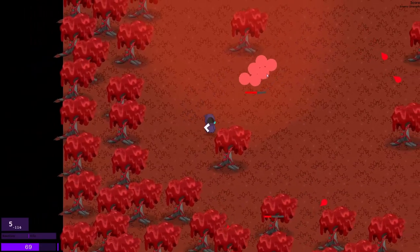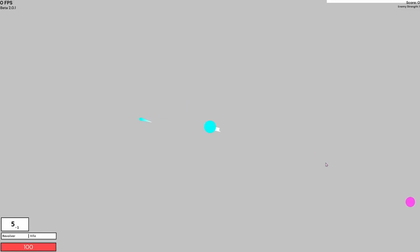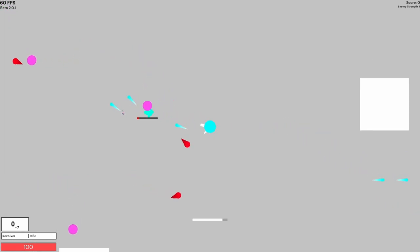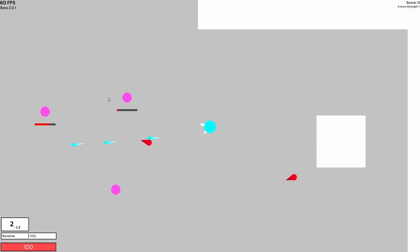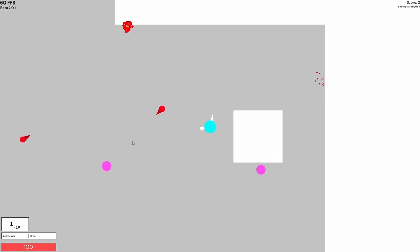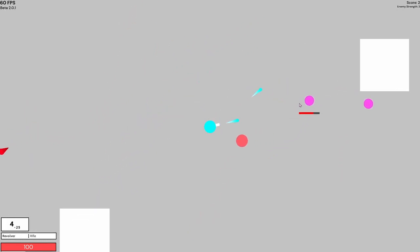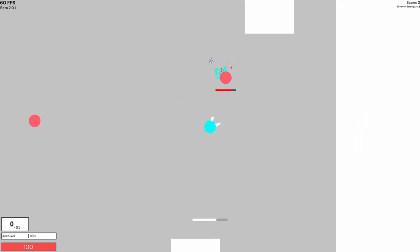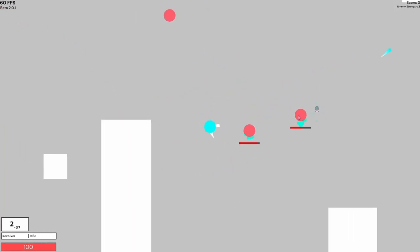The explode attack is also performed when the enemy dies. These two attacks combined make the enemy a lot more fun to fight, but it was still a bit boring. I realized that the main problem was that there were too many of them, so I made them a lot rarer so you don't have to fight them as much. This also makes them more fun to fight because it's less tedious — there are usually only three to five of them in a wave now.